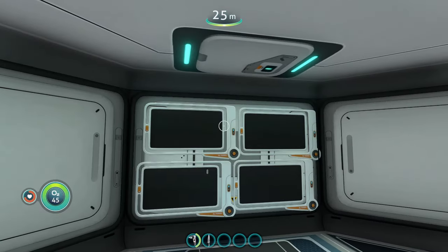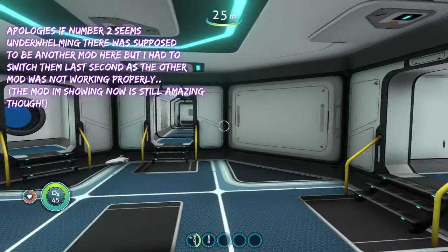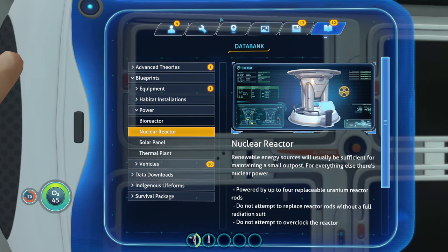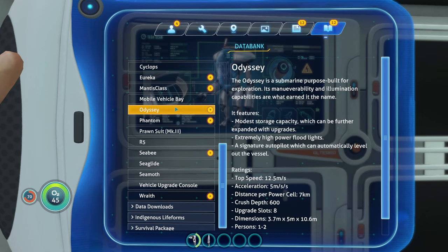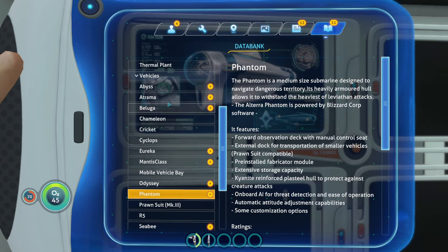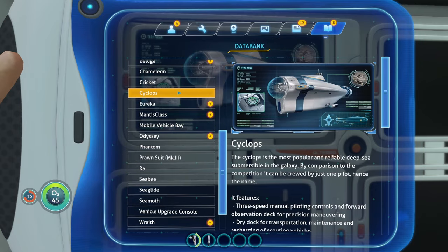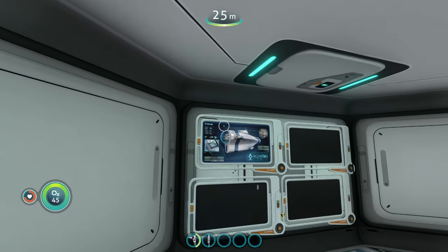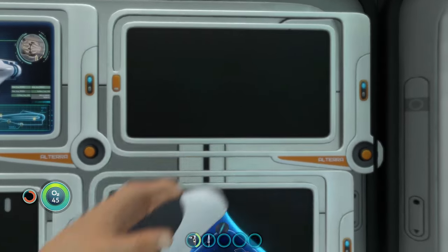Coming in at number two is the pictures from database mod. It's a really simple mod but adds a new option for wall art in your base. You open a picture frame, go to your databank, click on any of the data entries, and it automatically transfers to the screen of the picture frame. It only works with vanilla stuff — not modded content. For example, clicking on the Cyclops entry shows the Cyclops databank entry right on the picture frame. The databank entries all look super awesome with a nice blue background and techy appearance.